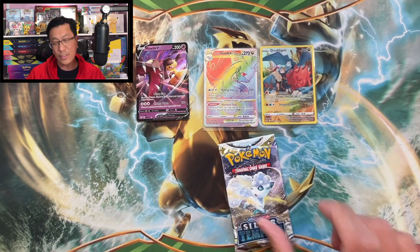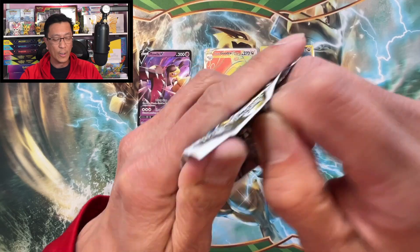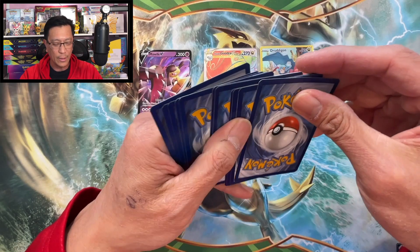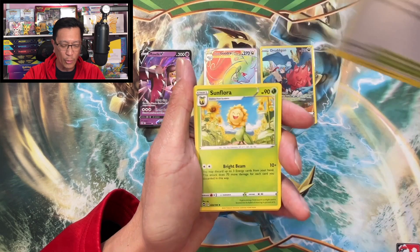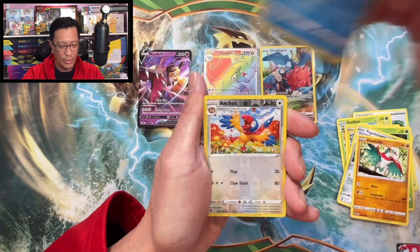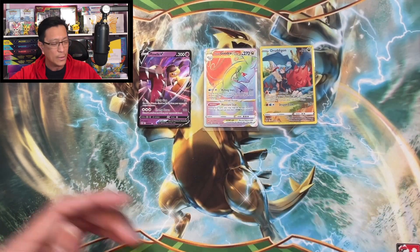Hope you guys are enjoying this video — if you've reached this far, I want to thank you for all the love and support, I appreciate you, thank you so much. Four to the front — Water Energy, Primordial Altar, Sunflora, Worker, Pikachu, Petilil, Togedemaru, Hawlucha, Relicanth, Archeops reverse holo, Keldeo — wow.